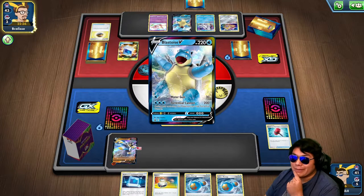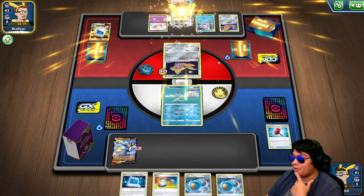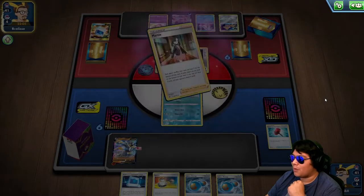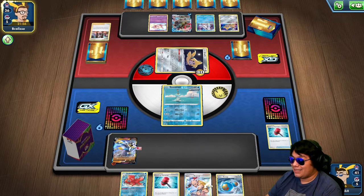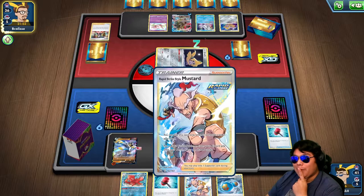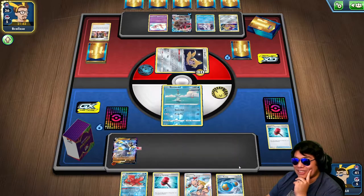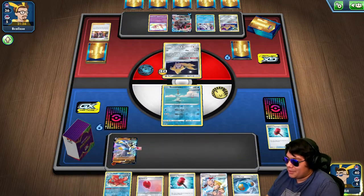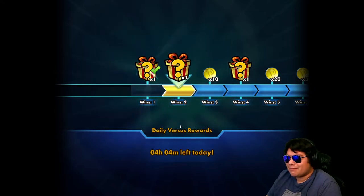We might be able to use Mustard here — it's been a while since I've used it in testing, maybe twice out of five or six times. The opponent's VMAX is out now. I need to flip — please give me something I can work with. I have no idea what happened here, so we'll move on to the next game.